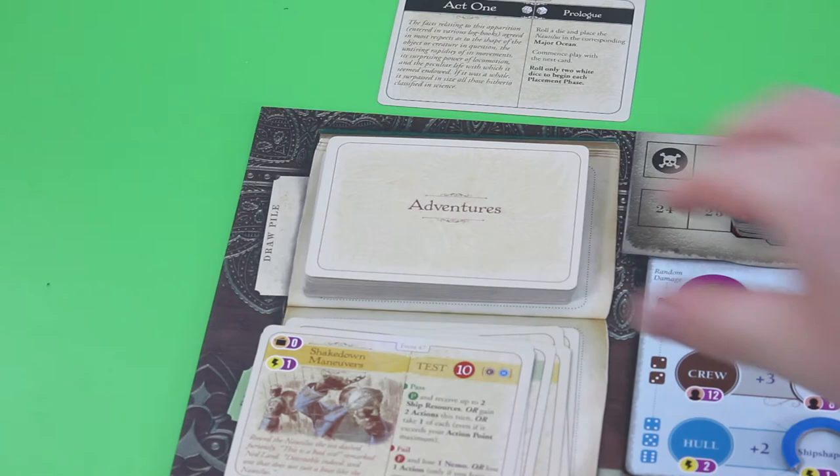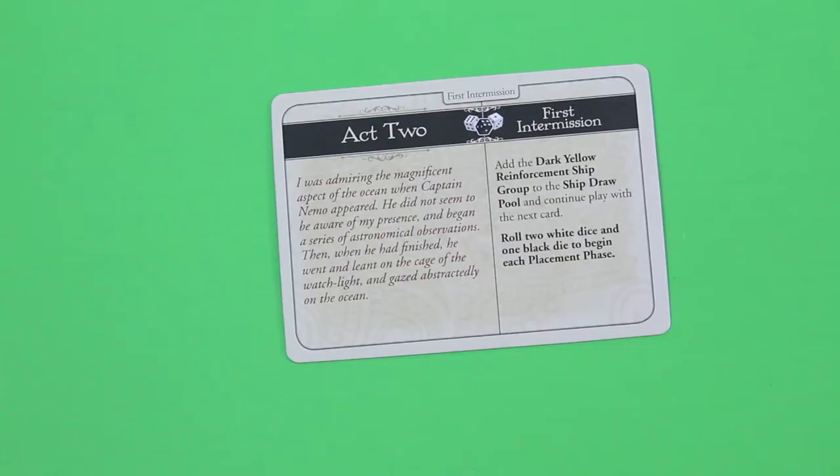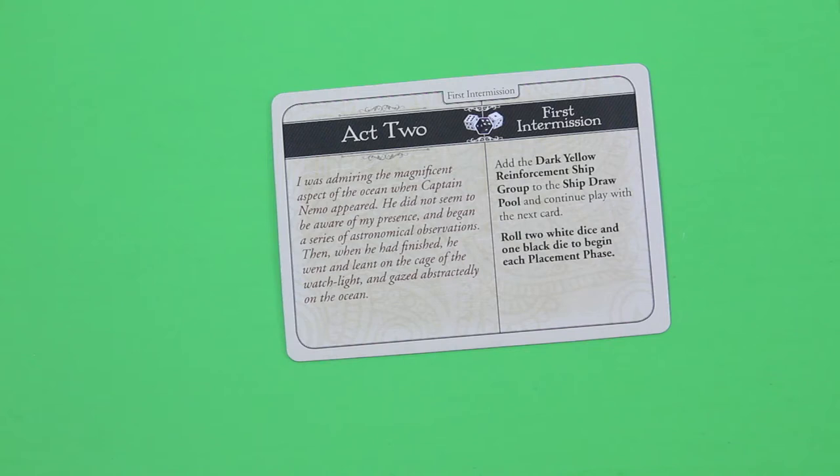Let's draw our next adventure card. As expected we are now in Act Two — the first intermission. The card reads: 'I was admiring the magnificent aspect of the ocean when Captain Nemo appeared.' Add the dark yellow reinforcement ship group to the ship draw pool, so it's more likely to get a warship out of that draw. Break and continue play with the next card.